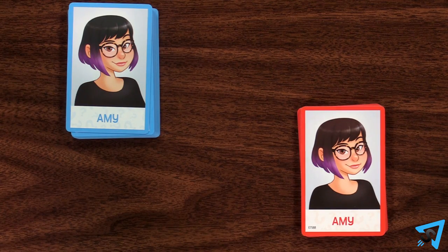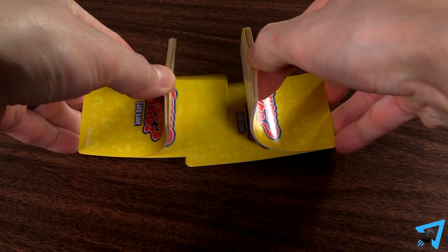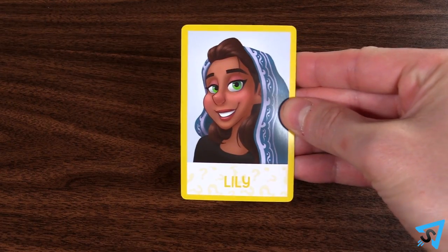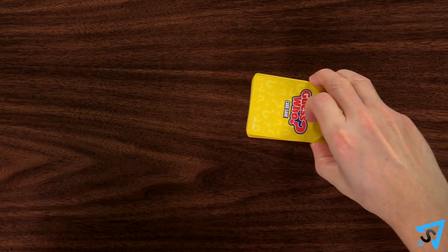Give each player a set of face cards, which are arranged in a face-up 4x5 grid in front of them. Shuffle the yellow mystery cards and each player takes one card and secretly looks at it, then keeps it face-down near them. Return the remaining mystery cards to the box without looking at them.